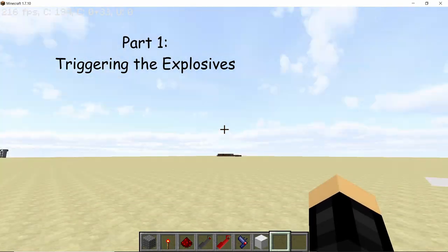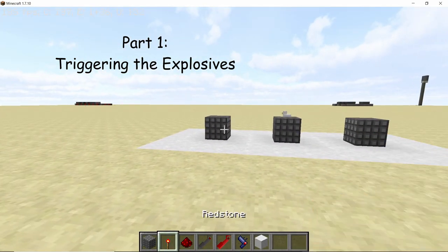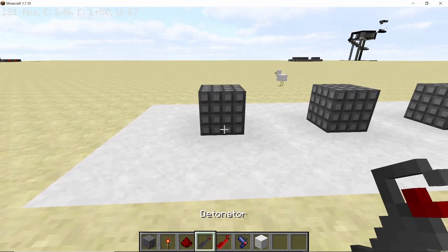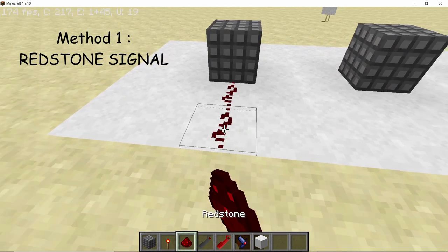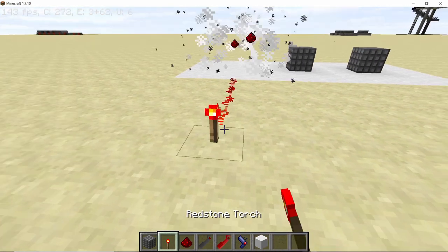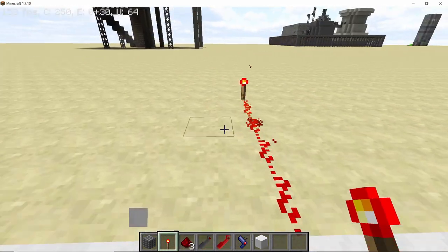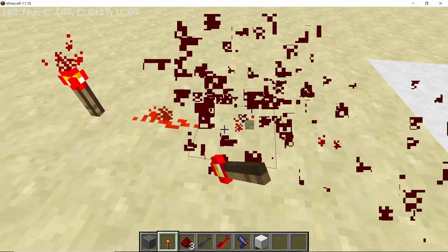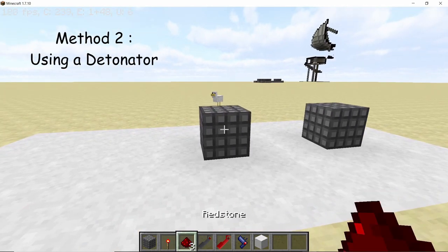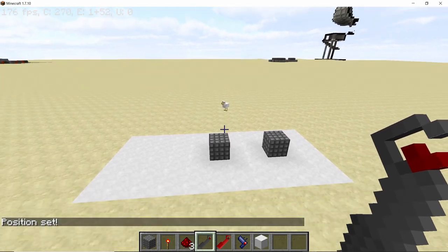Before we look at all the different explosives, the very first thing we're gonna see is how to trigger them. The first method is the most basic one: powering it with redstone. If I place a redstone torch here — boom. So yeah, this is the most basic method of triggering any kind of explosive by providing it with a redstone signal.